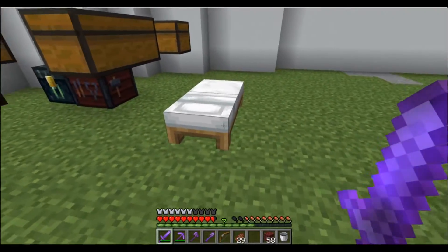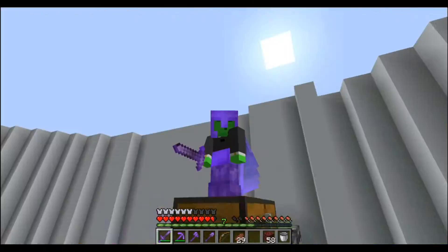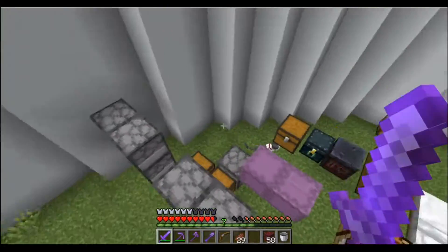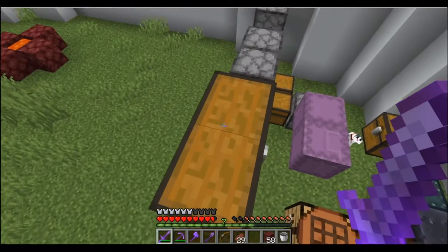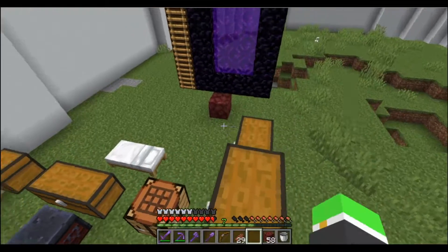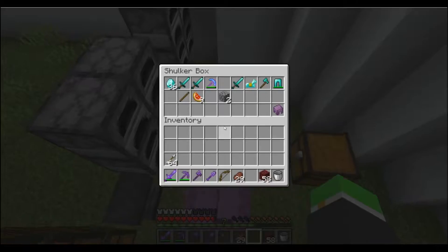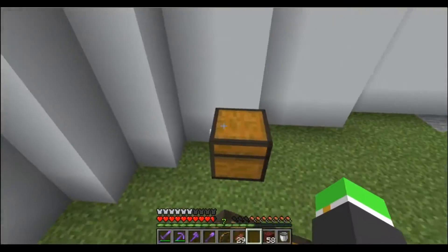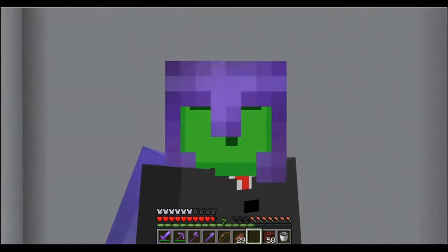The only way I could lose all my stuff is if it despawns, or if I lose the location, or if TNT blows it up. We do still have some ancient debris left, which we can spend on the netherite beacon. But there are a few issues — I do not have any more rockets, and I don't have any sugar cane or gunpowder either. I'll be right back.